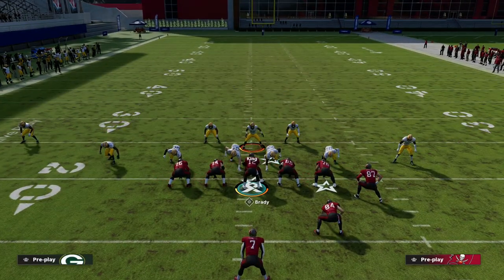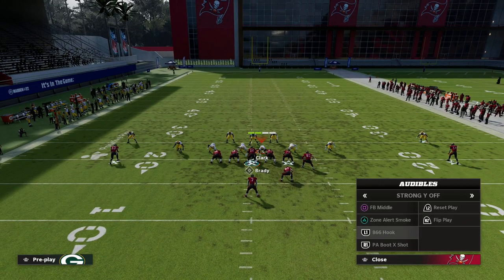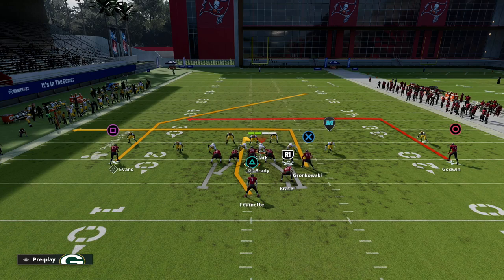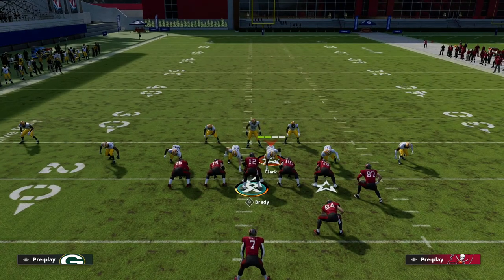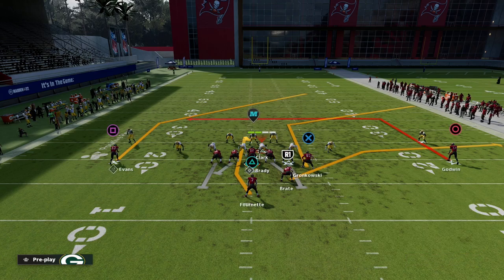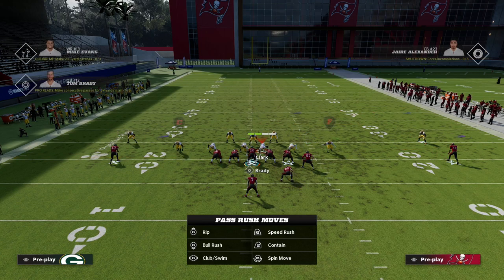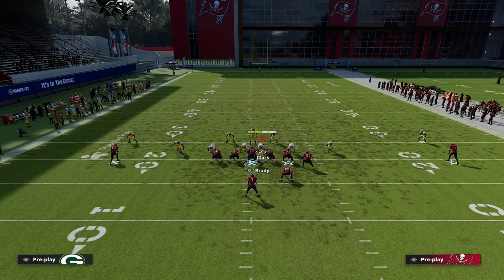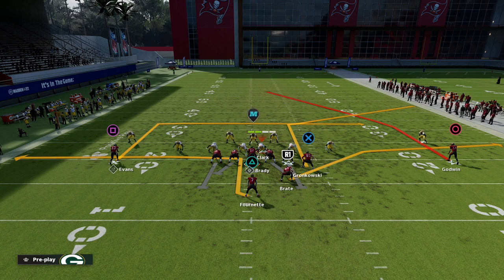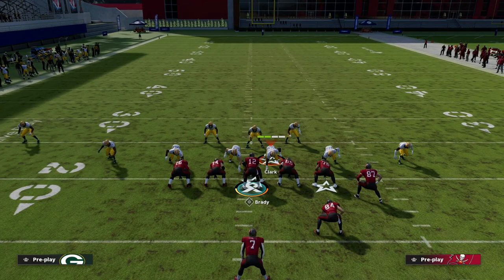From a passing perspective, ask yourself what routes they're going to hit you with. The number one route you're going to get is something like a hook or similar route, and you'll get a few different variations. You might get a corner route, a flat route to the receiver, a skinny post, and on the back side just a checkdown — like a little out to the running back.